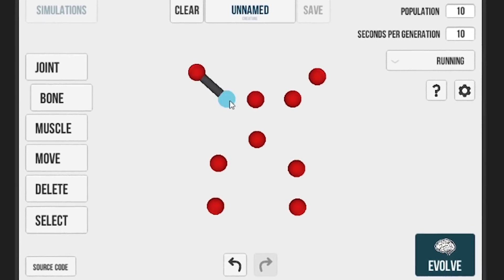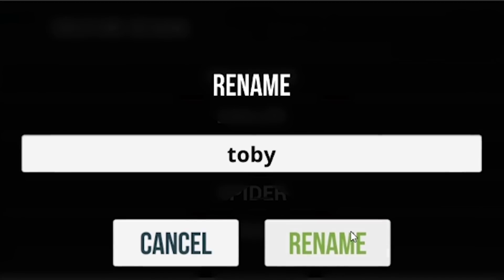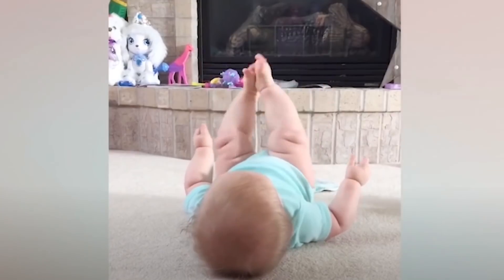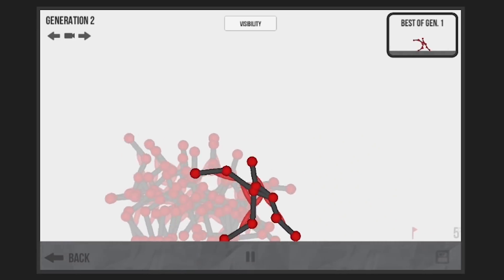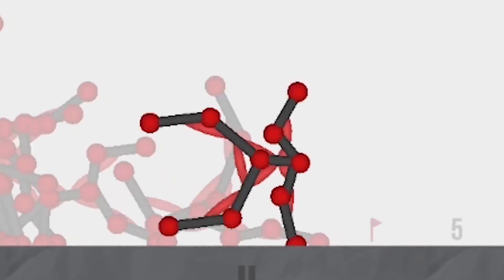A simple example of what I'm talking about is this browser game where you put together a creature with bones and muscles however you want and its only goal is to learn how to move forward. It will randomly squiggle around without much success until it finds a pattern that makes it go forward. It then tries to build upon what worked the last time in an attempt to master the art of walking.